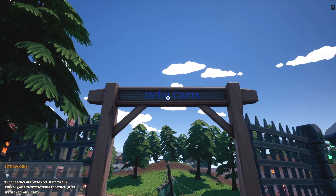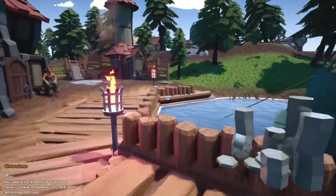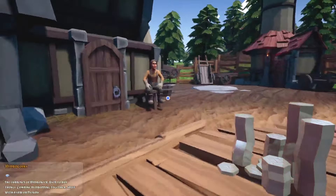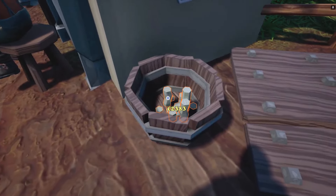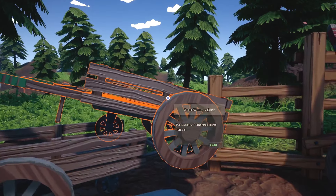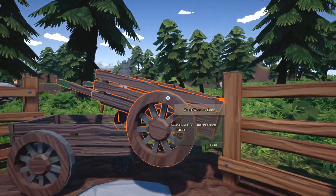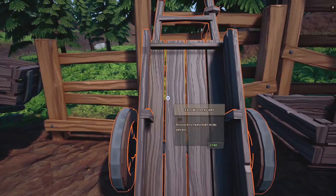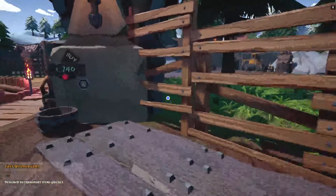This is the ingot stock market. There is a jewelry stock market, a weapon stock market, a processed jewel stock market — so based on what you have, you can check these stands and potentially make more money than you would selling at the jeweler. We're going to make our first stop at Itchy Carts. We've got 2383, and we have two choices: an agile wooden cart or a fast cart. I'm going to take the fast cart because I'd rather go fast.